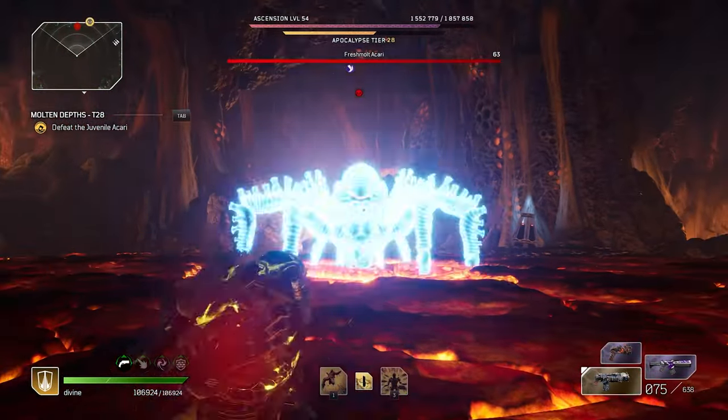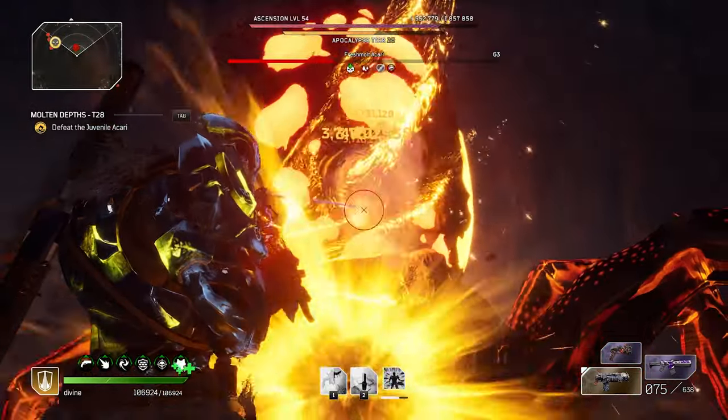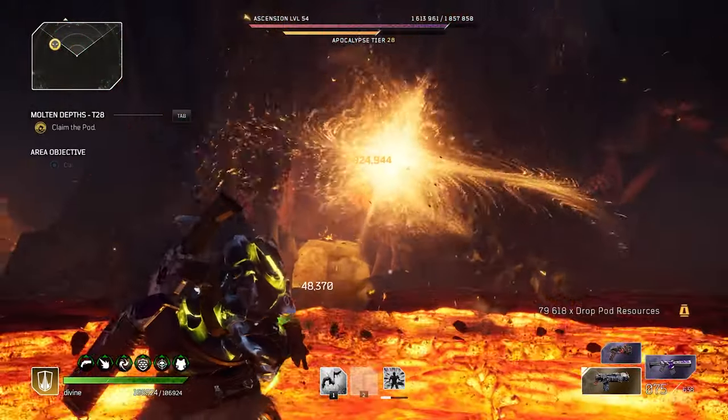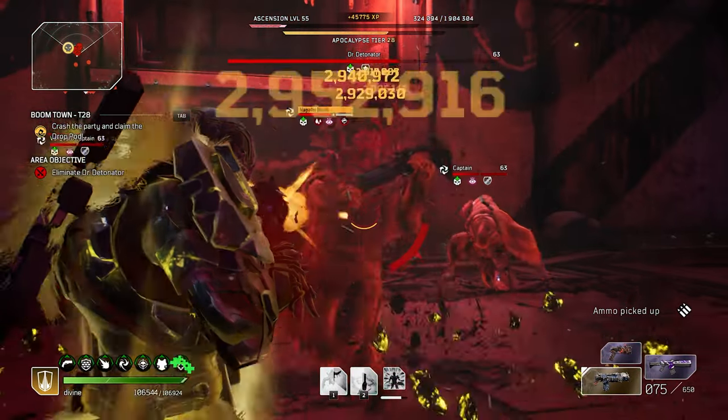Hey everyone. In today's video I'm going to be going over the best weapon build you can use with the Devastator. So if you're ever struggling with any of the pod rescue bosses or anything like that, this build literally kills everything.